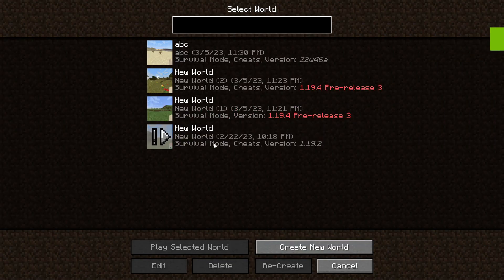Now go to single player, and make sure you don't run any of your old worlds in this snapshot because that will mess them up. So you have to create a new world.